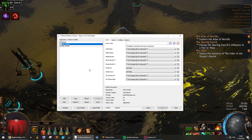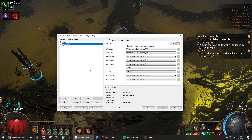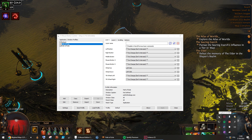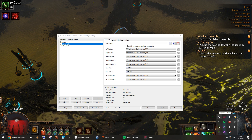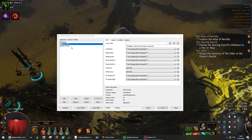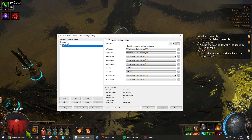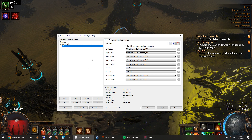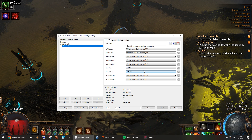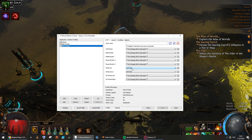To do this I use external software, since it's not possible to bind left click to mouse wheel in PoE natively. I couldn't do it with my Logitech software, so I installed X Mouse Button Control. It's great because you can select the application profile, so it only activates in PoE — when you alt-tab to your browser, scroll still works normally.